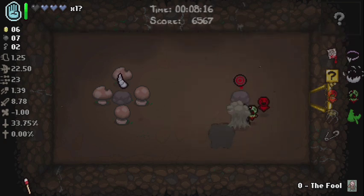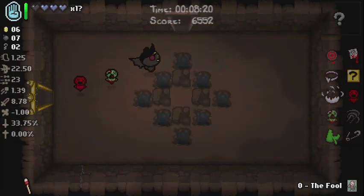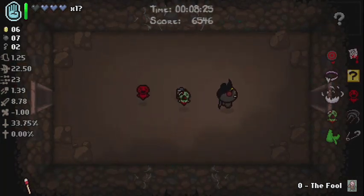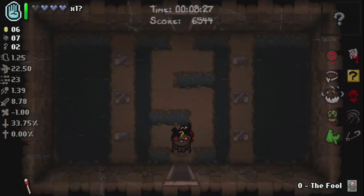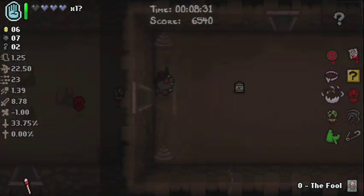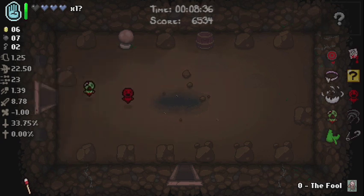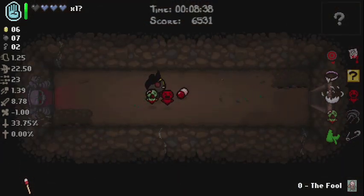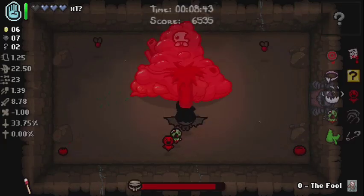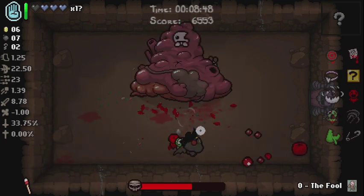Out of these two items I will definitely be taking the Dead Eye, because we will always be accurate with our weapon — we always have to get close to do damage anyway. Essentially, if you don't know what that item does, all it does is you gain power every single time you hit an enemy. Actually I'm not sure — would that item synergize well with this brimstone?